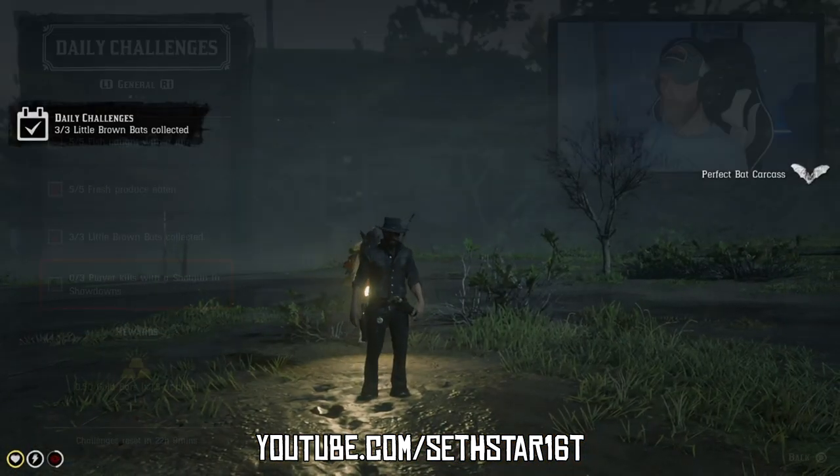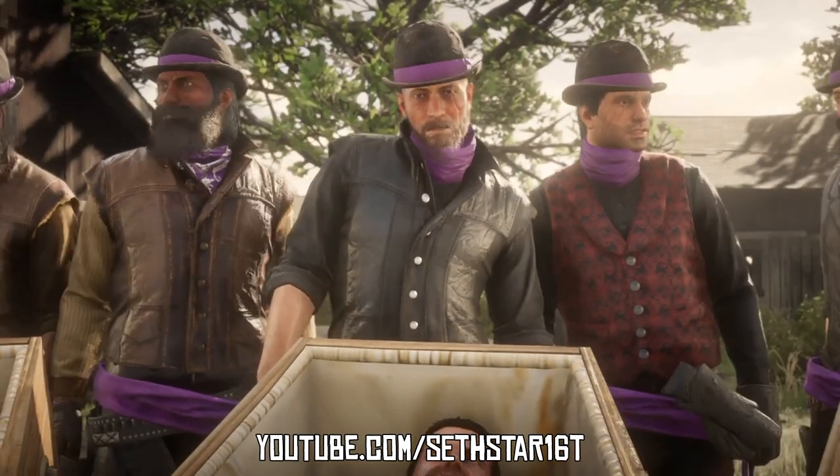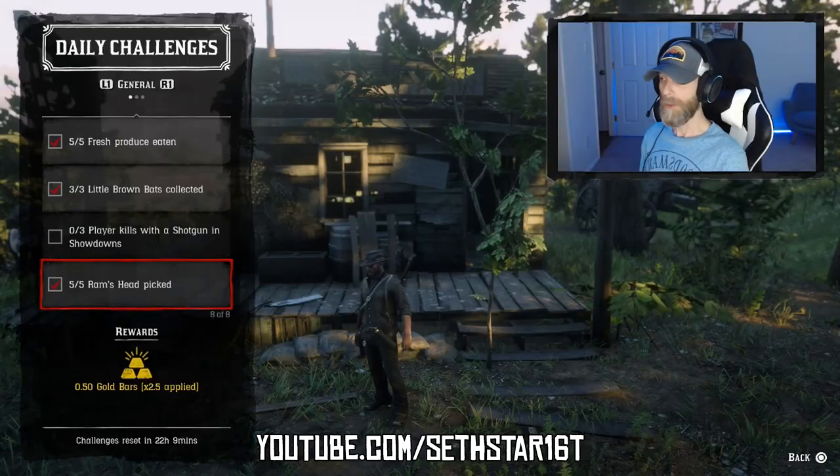Small game arrows for perfect kills. Number 6: Player kills with a shotgun in showdowns. As long as you got 3 kills with that shotgun in the before-mentioned showdown, we're good to move on to number 7.